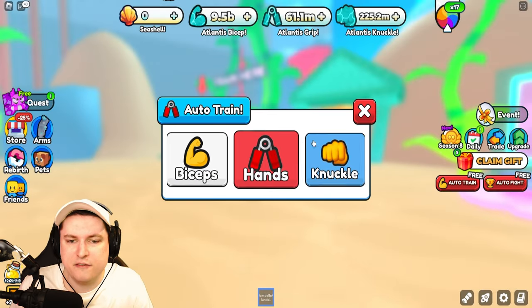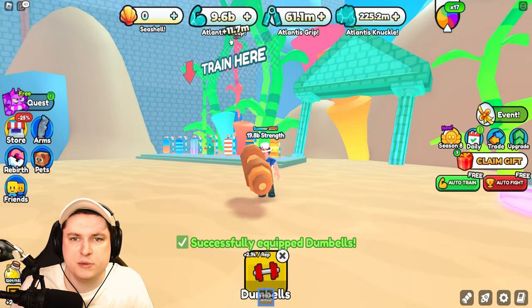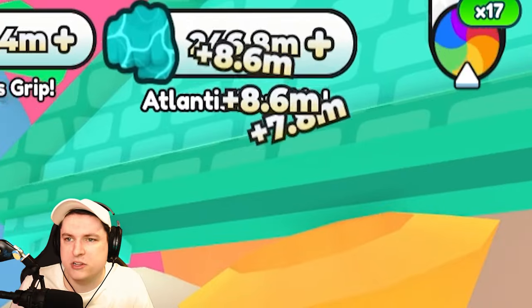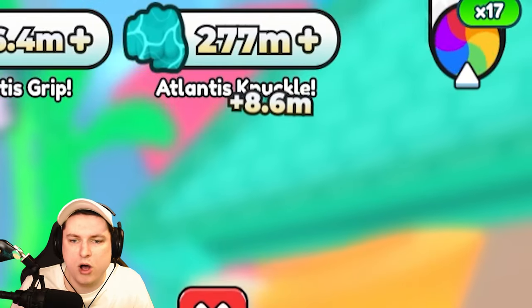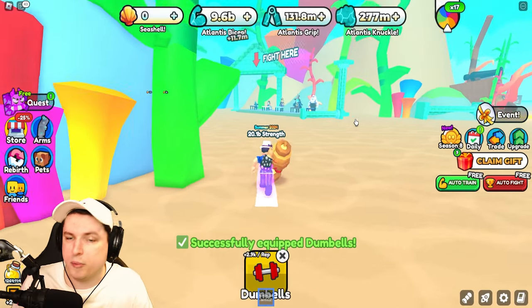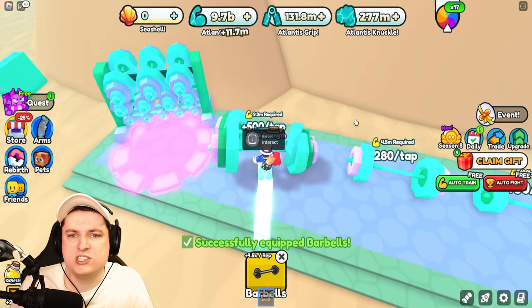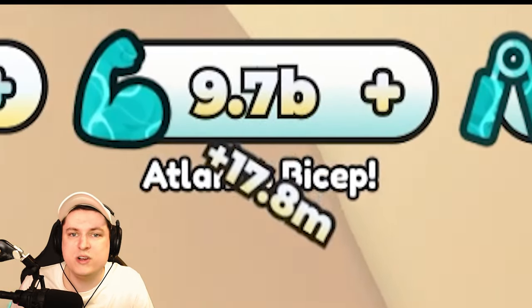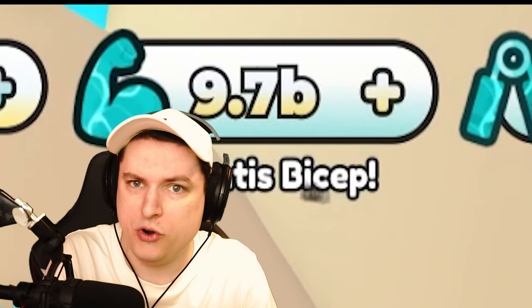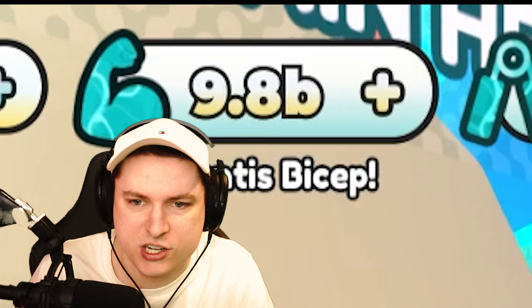First off, I can show you guys the difference between all the training methods. Biceps are doing 11 million right now, hands are doing 11.7 — so these are all equal — and punching is around 8.6, so it's probably still better to do hands or biceps. The barbell goes from 11.7 to 17, so in this world it seems maybe worth actually using, which is really good.